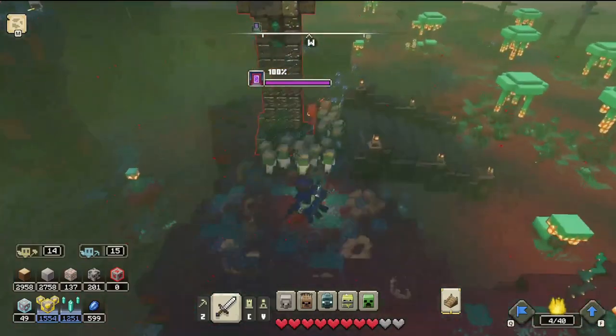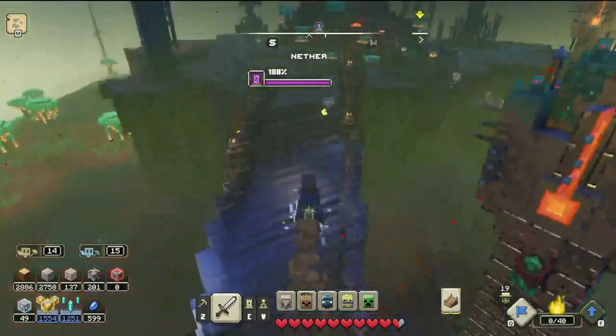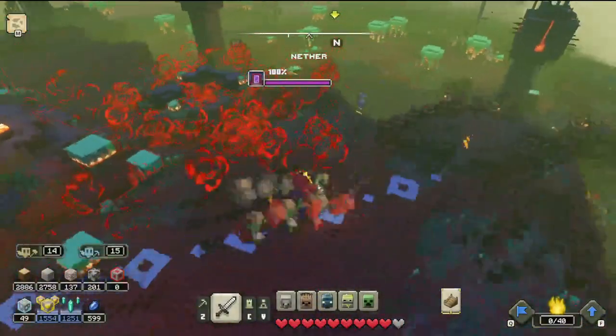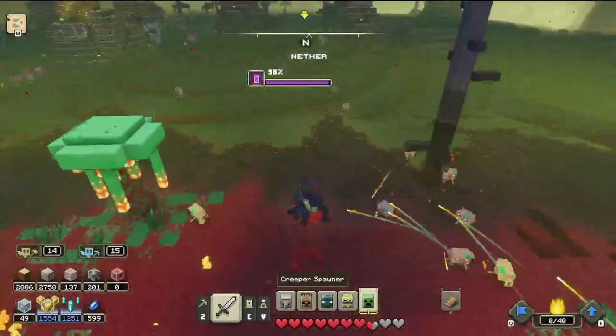So now those zombies are also gonna join the fight, but now I'm actually just gonna make them all come to me, and then build a bridge right up there, so then now I should just be able to storm this place. I go up there, focus the target right there, and then while they're doing that, I'm going to retreat and summon some creepers, now that I've got a way up, so I can just blow up the portal.